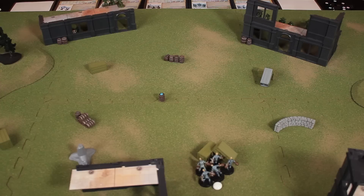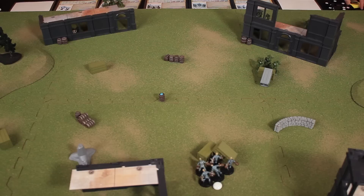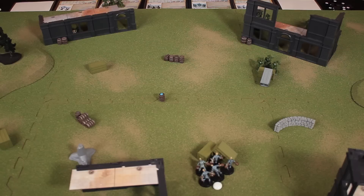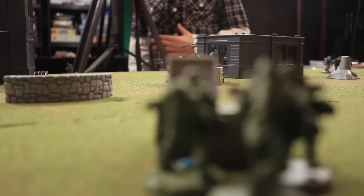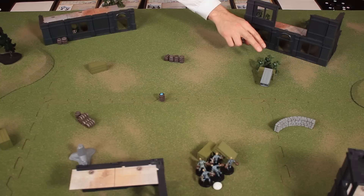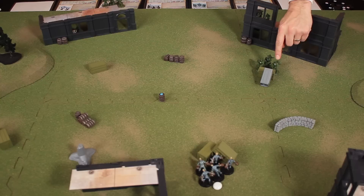The Tank Busters move up to just behind the containers for a little cover. Rodney declares an attack against the zombies and checks line of sight. One model can just see a zombie's feet, another can see the top of its head, but the leader model is blocked and can't see anything. So only two of the three models will contribute attack dice. Rodney notes the leader shouldn't be touching the container since that doesn't count as cover, but the other two models clearly have cover behind the containers — hard cover.